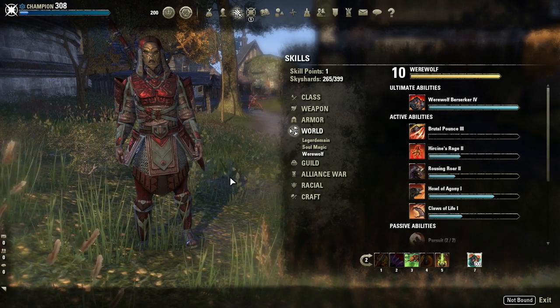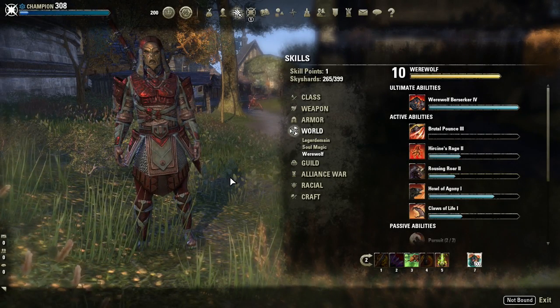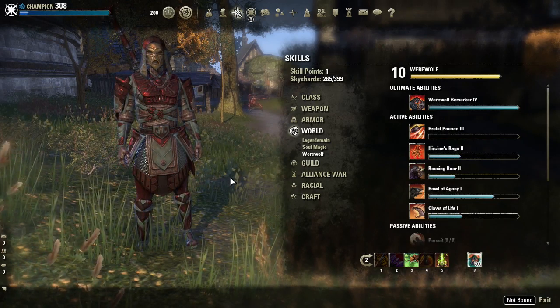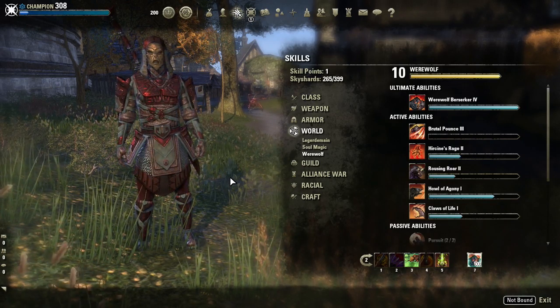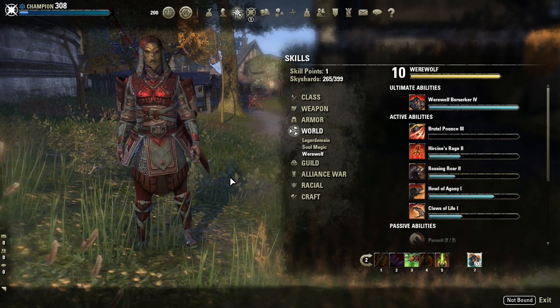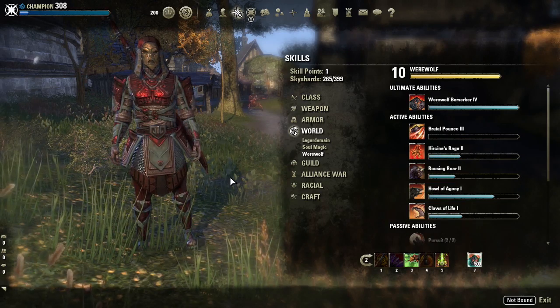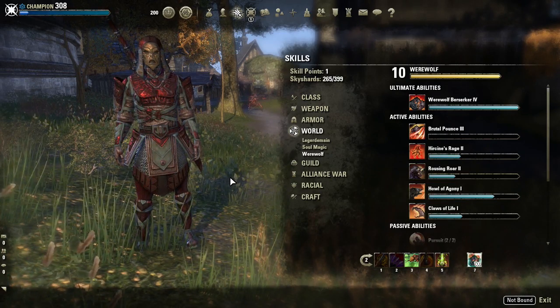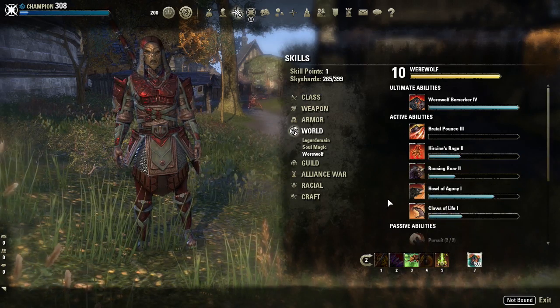Today I'm going to be showing you the werewolf. The werewolf is definitely one of the coolest things in this game because it allows you to turn into a werewolf and run around like a freaking lunatic trying to kill everything that you can while eating their corpses to stay as a werewolf. This thing makes you feel like a werewolf.